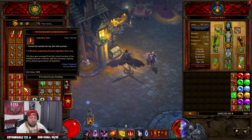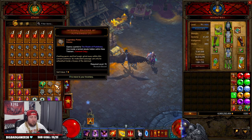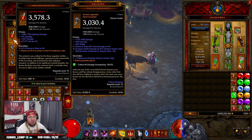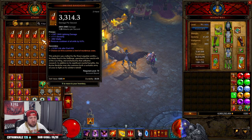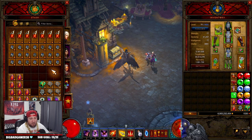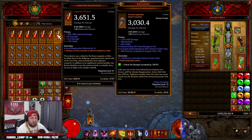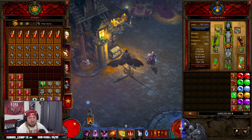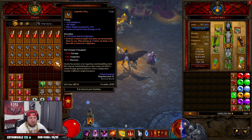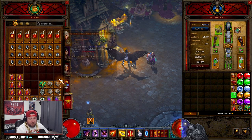Next, for extra items — obviously keep all your Whispers of Atonement. You want to keep the gifts, Petrified Screams, and Infernal Machines — those are all good. But items like the Bovine Bardiche for the cow level and Puzzle Rings for the vault, I try to keep in moderation. I keep about what you see in my normal stash and will probably dump the rest, unless it's an ancient Puzzle Ring.